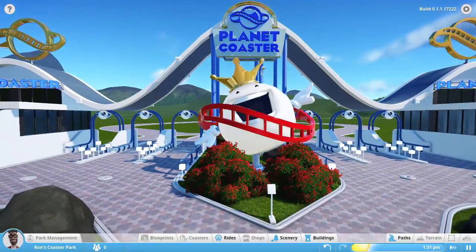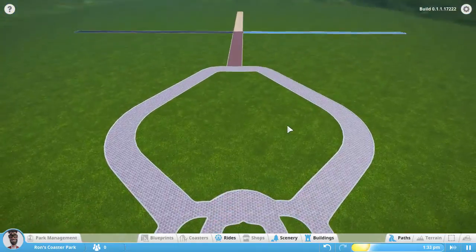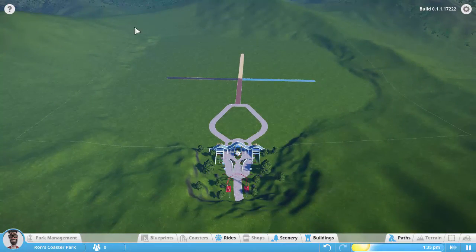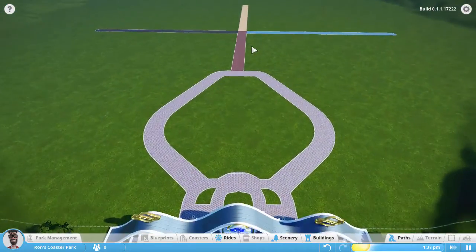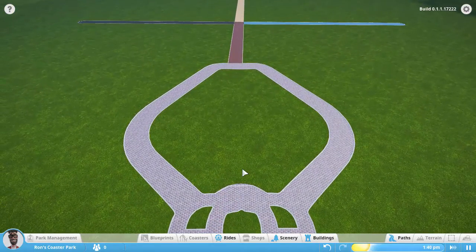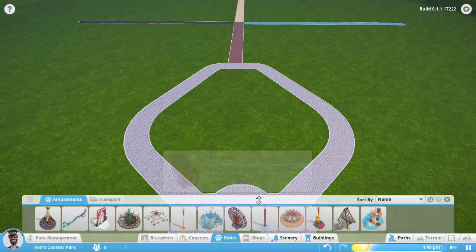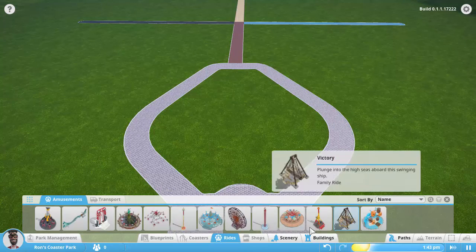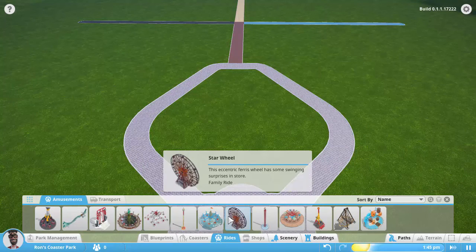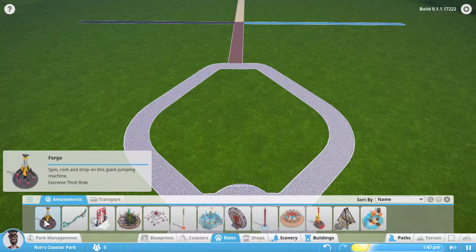This park here is just one of the sandbox parks. It's a pretty open area. You can see the full size scale that I allow you to build in. I was just playing with the paths, the different paths they have. But we'll go into that when we actually build a park. As far as the flat rides we have available, not a ton. But again, this is very early release, so I'm sure they're going to add more. Let's just start placing them.